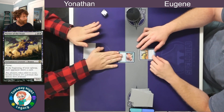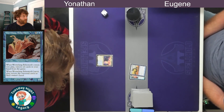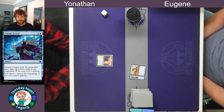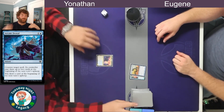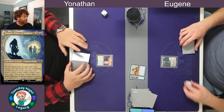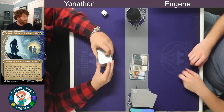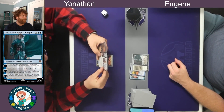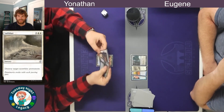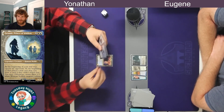We see a Wormfang Behemoth try to come into play — if it had resolved it would have exiled Yonathan's hand underneath it. We see an Arcane Denial counter it, with some questions about who draws what. On the next upkeep Yonathan draws two cards and I draw one card from the Arcane Denial trigger. We then see Faramir Prince of Ithilien come into play, which has an end-step trigger on the end of your opponent's turns — very difficult to remember. A Jace Architect of Thought appears briefly, but instead a sorcery-speed Salt Blast is used to destroy a non-land permanent. Because I didn't declare attacks, Yonathan gets to draw a card for Faramir Prince of Ithilien.